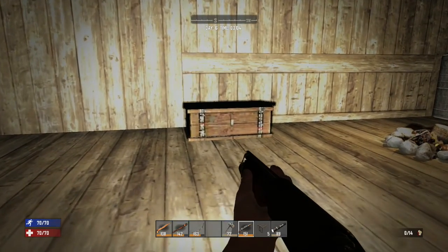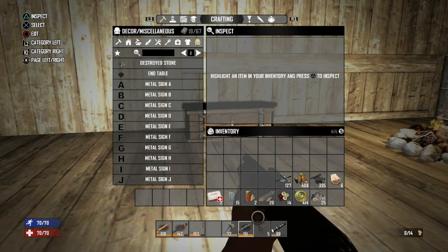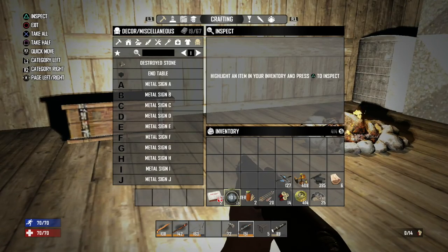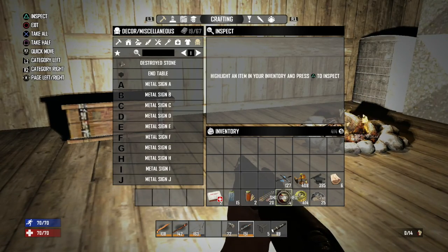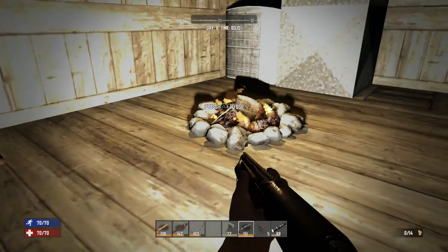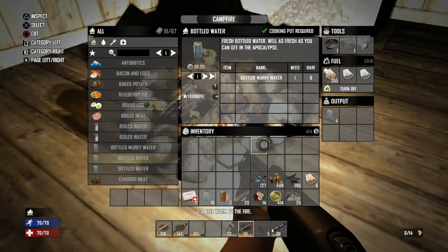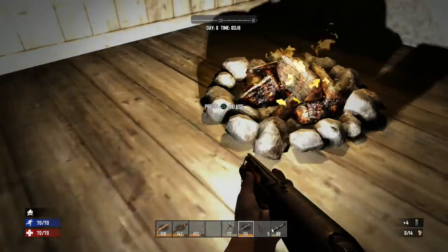We got this shotgun in the last episode, and we also found water which is pretty amazing. I found some shells as well, and I've just been cooking up loads of water - we had like 50 bottles so we're fine on that now.